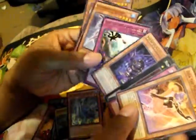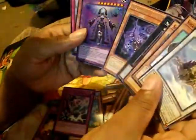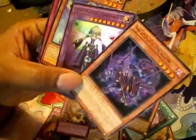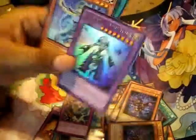So last two packs — can we get anything good? An ultimate rare, something? We got Sinister Shadow Games and Shaddoll Falco. So we got our ultra rare and another secret rare. Can we get something else? This is probably the worst box I've gotten. But oh — and there she is — Shaddoll Construct at the last minute! Shaddoll Construct in ultra rare form.